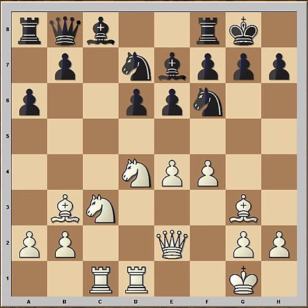Black has less space, and he didn't find the best move in this position. He played e5. The better move was knight to c5, attacking the bishop. With the move e5, attacking the knight, black created weaknesses in his camp. The weaknesses are the d5 square, the f5 square, and also the bishop is now aiming at the f7 pawn.